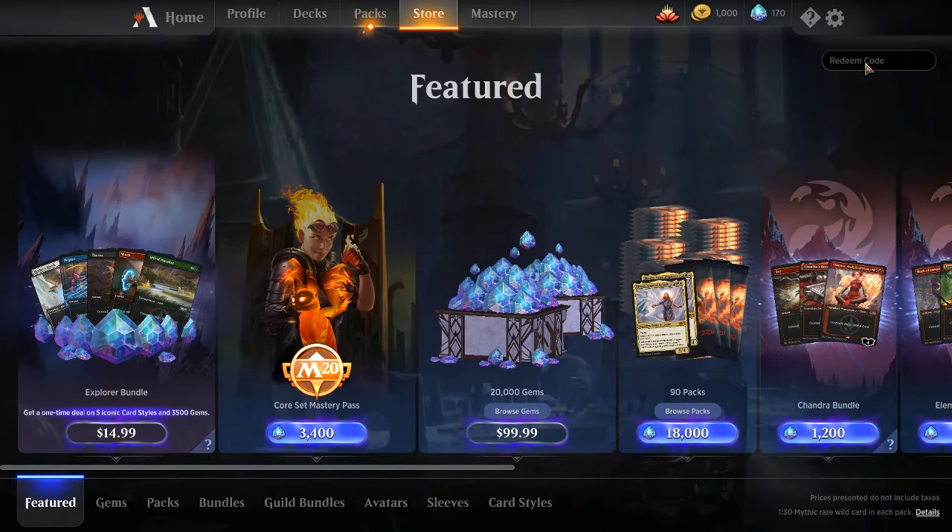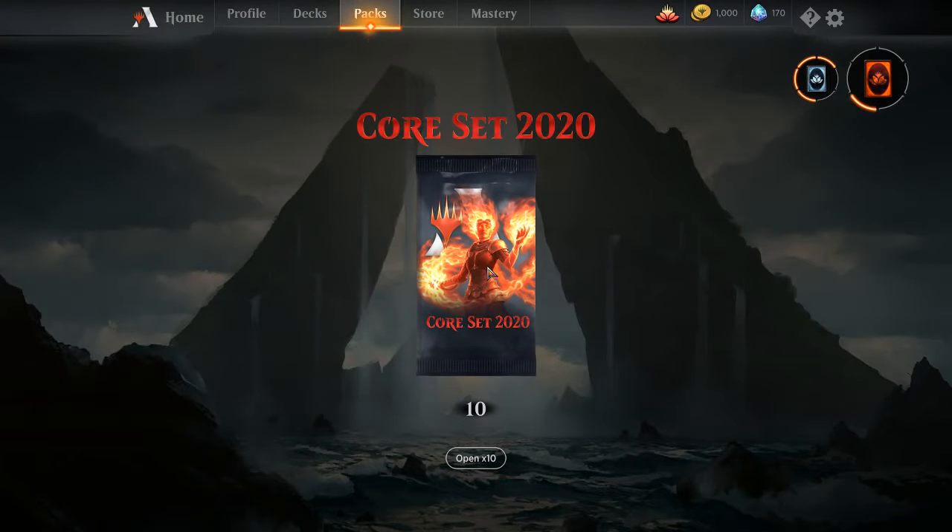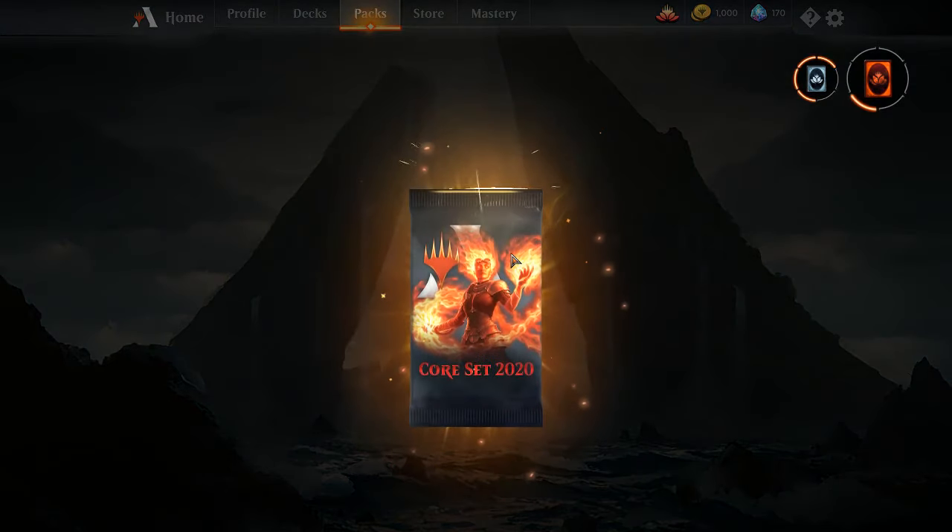Hello everybody, welcome back to MTG Arena. What we have in store today is we're going to be using one of our pre-release codes. It says use this code to unlock six Core Set 2020 booster packs in MTG Arena — limit of one account, so we can't just infinitely do this. We've got six packs.